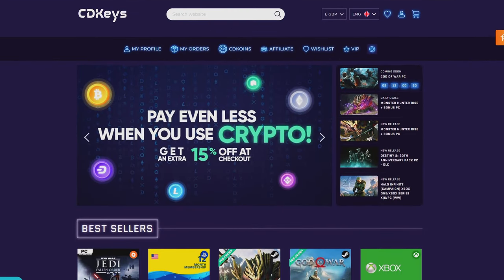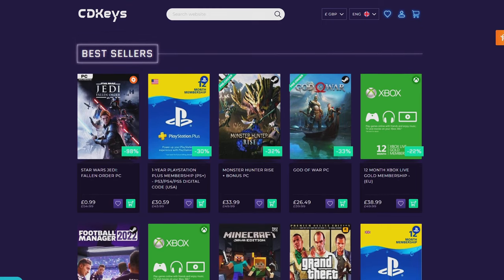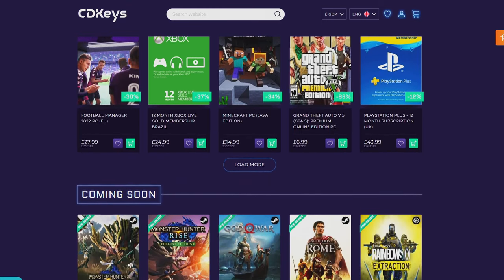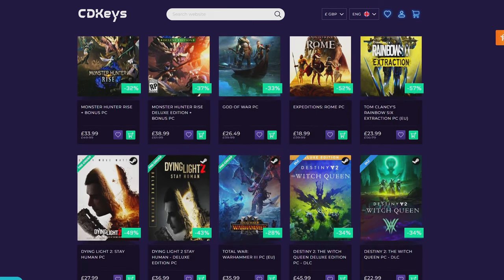If you're looking for your next game, make sure to check out CDKeys.com, because they have the cheapest CD keys available on the internet for pretty much every game, even new releases. I'll drop a link down below if you want to check them out.